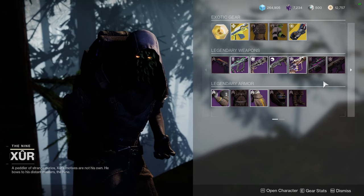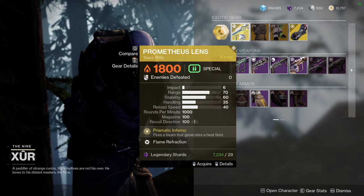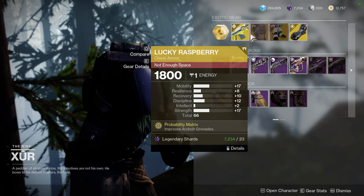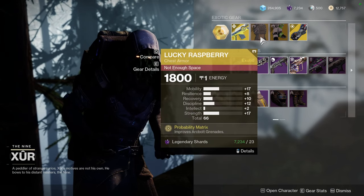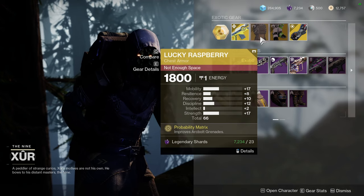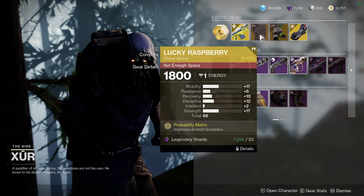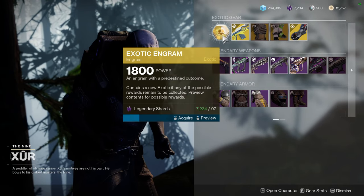For Xur's exotic armor: Hawkmoon with Surplus, then Prometheus Lens — this weapon is infamous from a weekend back in Curse of Osiris when Xur was selling it and it became a laser fight in Crucible, I still have a video of it on my Instagram. Lucky Raspberry with pretty high mobility — if you masterwork it you'll get plus one to mobility, resilience, and recovery plus an extra two to mobility. I just don't like Lucky Raspberry as an exotic though. Dune Marchers with too-high mobility, and Getaway Artists with the same problem.